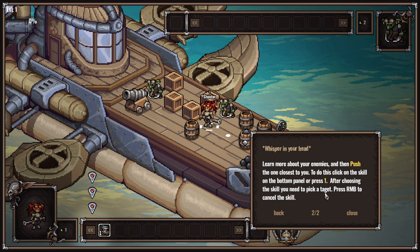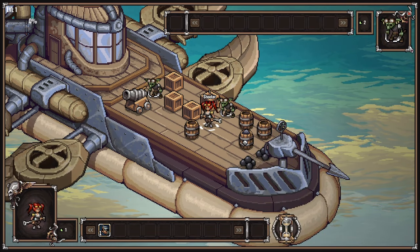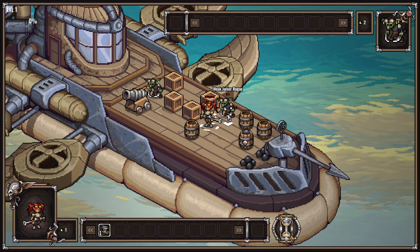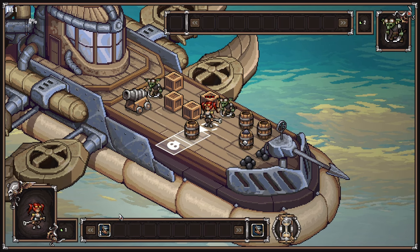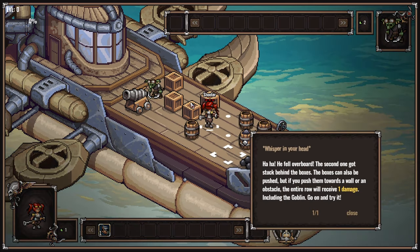After choosing the skill, you will need to pick a target. Press right mouse button to cancel the skill. I don't see any information about him - maybe he's a weak junior rogue. No animations yet - we've got to be able to see animations, but that'll probably come. He fell overboard! The second one got stuck behind the boxes. The boxes can also be pushed, but if you push them towards a wall or an obstacle, the entire row will receive one damage, including the goblin.